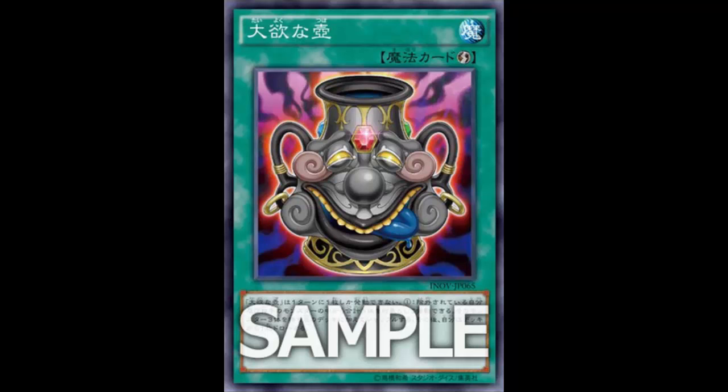All right people, welcome back — more card review. Today we're looking at a new pot card. Oh my god, Konami, you just keep making pot cards. Last time you made Pot of Cupidity — you vanish 10 off the top of your deck and draw two, no restrictions — and everybody thought no one's gonna do that. But look at us, everybody and their mother is doing that. So what are you doing this time?